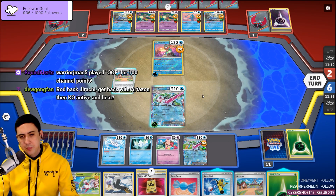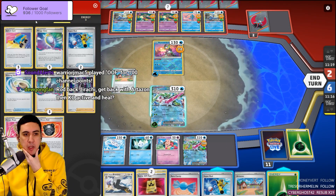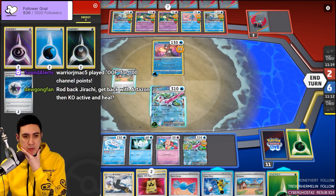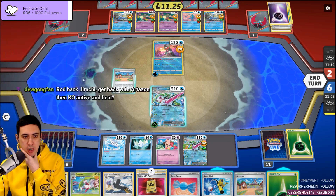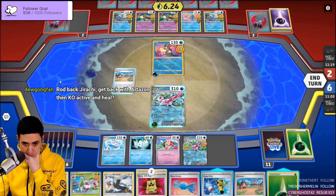Rod back Jirachi, get back with Artisan, KO the active and heal? I feel like they should be completely out of ways to attack with Greninja at this point, because we've seen so many water energies — three water energies, all the rods.